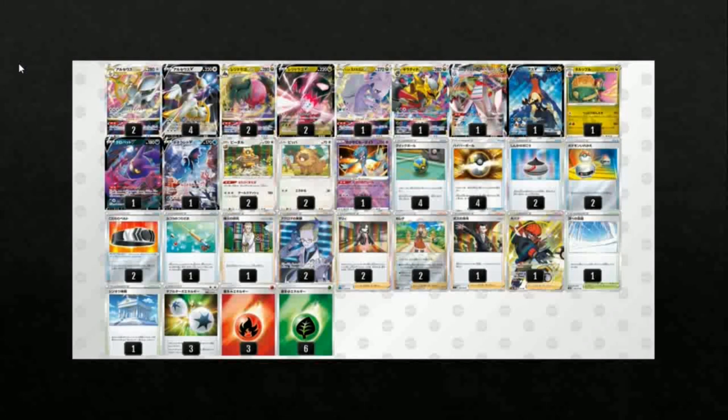Looking at the first list, this is an Arceus build of the deck, so we're not really focusing on Gardenia. We don't even have a copy of Dragonite in this one. This is purely focusing on using Arceus to do 200 damage and then accelerate a bunch of energies to upcoming Regidrago Vs. Beyond that, we can use Apex Dragon to copy attackers like Goodra, Giratina, Dralodon, or Garchomp.